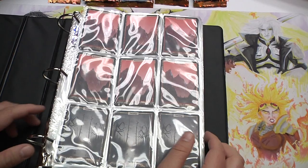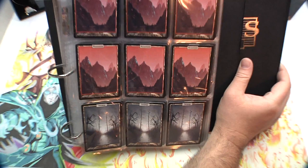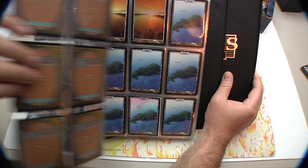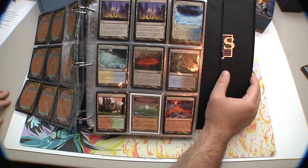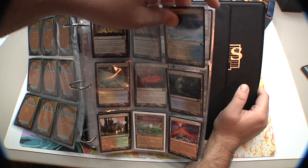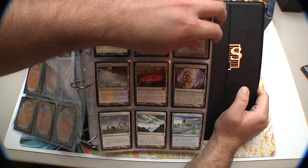Starting with lands — these are all unhinged lands. This plains is a foil, this island is a foil. Everything's available for trade unless it's a shock land — I just didn't have time to take those out. Also here: Nimbus Maze, Drowned Catacombs, Brushland, Molten Primordial, Murmuring Bosk, Mutavault, Thawing Glaciers, Glacial Fortress, Crucible of Worlds, Tomb of Urami.